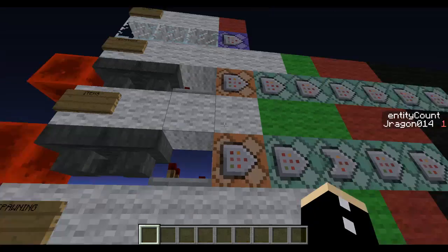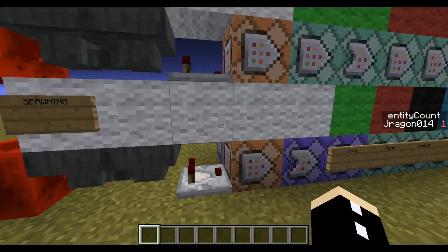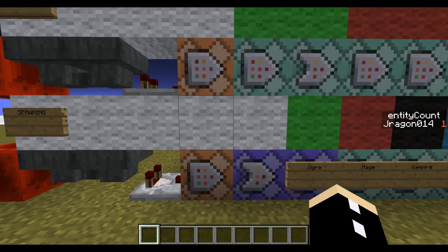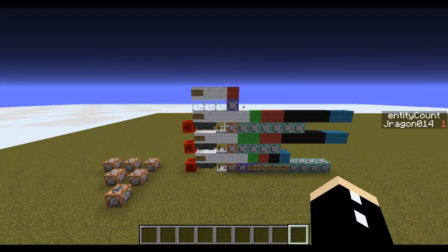So for our spawning, above each command block is a coloured wool. White is the foundation, lime is the ogre, red is the mage, and black is the vampire.